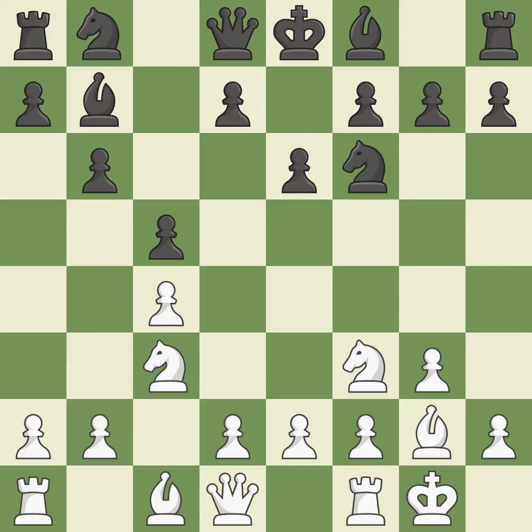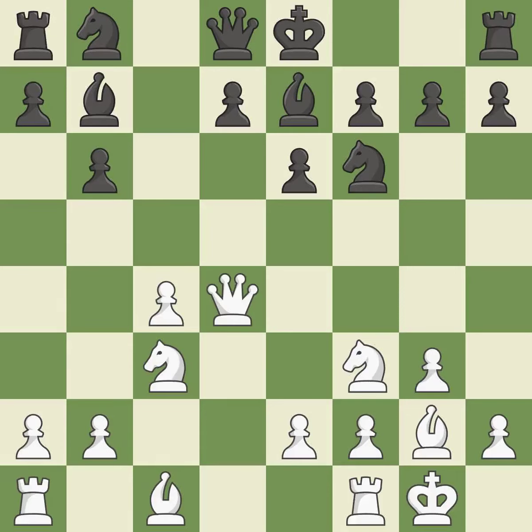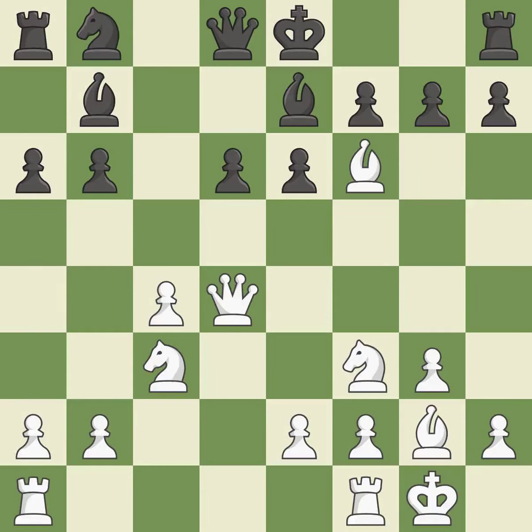Castling kingside tends to be safer because the king is further from the center. By developing a bishop from its initial square, this activates it. This exchange is fair. The rooks can now see each other, allowing them to provide mutual defense. This keeps the material balance in check with good commerce.